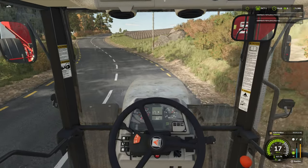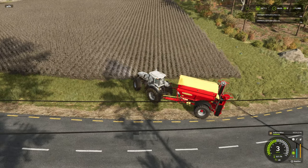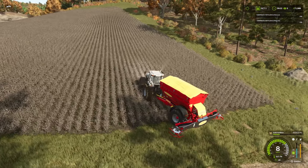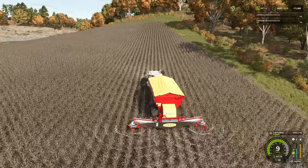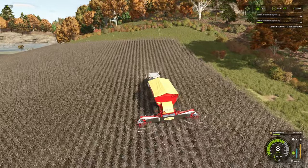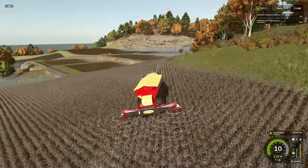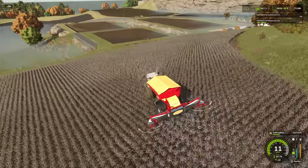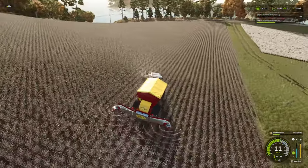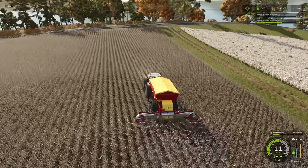The first field we're going to tackle is field 34 here on the right, which is for Noah. It's quite sizable - I think we'll do fine. We'll get ourselves unfolded; it's got quite a nice width so it's literally a quick up and down. We only have a little over 3,000 liters of fertilizer - I thought we had a bit more. That's all we had, so we may even have to use this money just to buy more fertilizer for the following job.